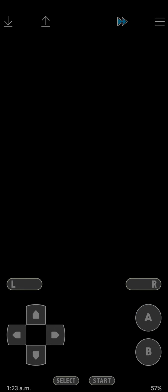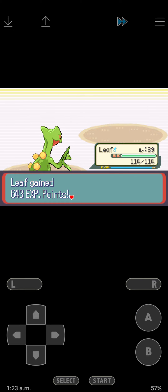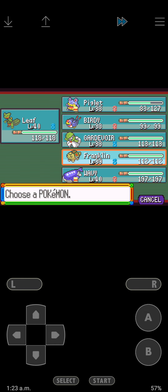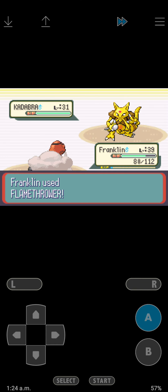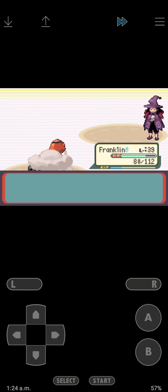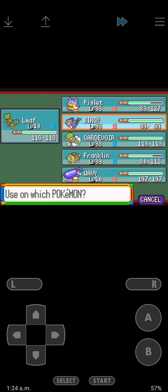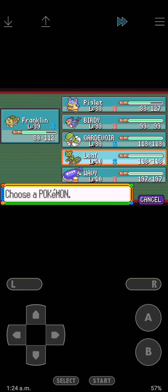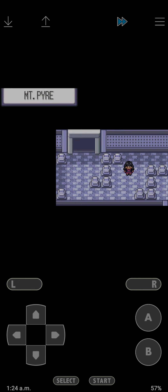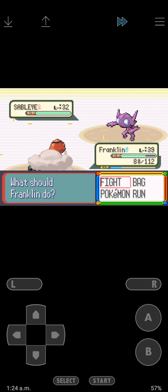We can battle this girl. Oh, Shuppet - that was another Pokemon I was considering using. Level 40, Kadabra. Let's have Franklin out, he's almost up to level 40. I think I'll get my team to level 45 before I take on the gym, in the next few videos or so.